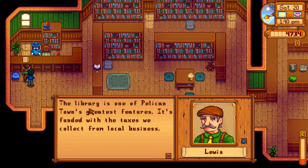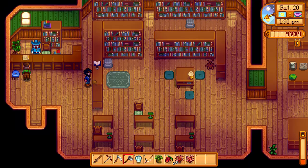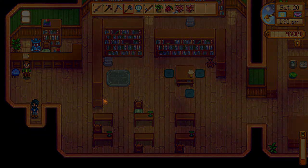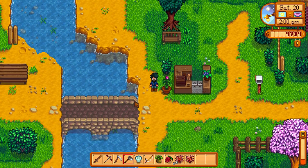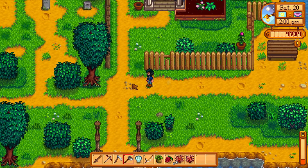I guess you're getting taxes. Let's see if we can read this book. 'On foraging: the local woods and mountains are great places to find wild produce. A good forager will clear out any weeds, stumps, or stones from these areas so the wild produce has plenty of space to grow. Expert foragers know the secret to cultivating wild food so that it can be grown on the farm.' So I'm guessing if you clear out all the stumps and weeds from places, they'll drop more stuff — like the wild horseradish and all that stuff. So that's kind of cool.